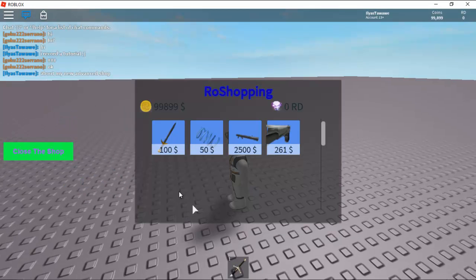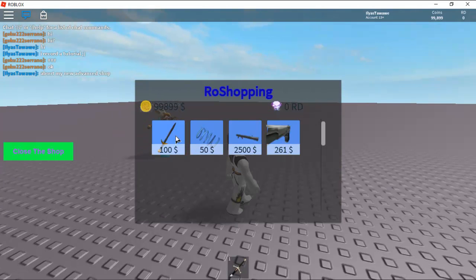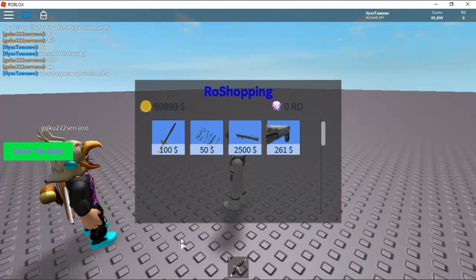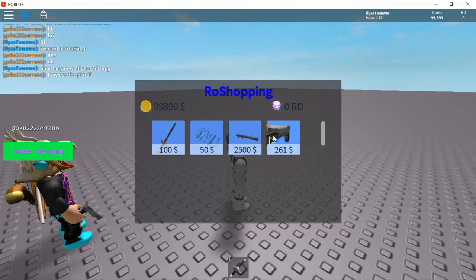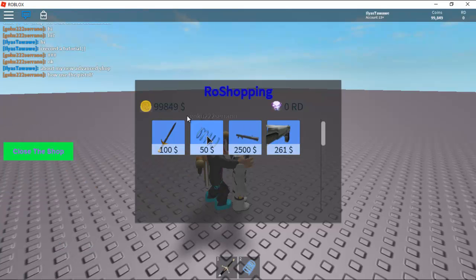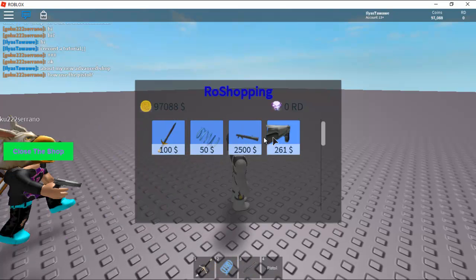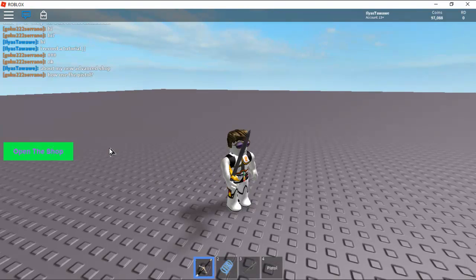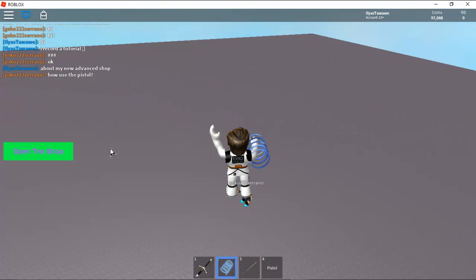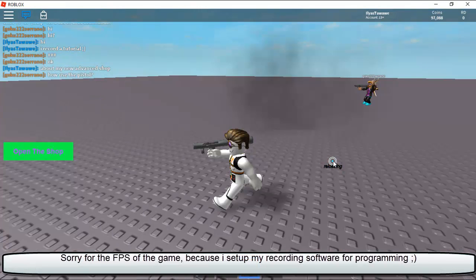As I was saying, you can now get some stuff. We can get two swords, and I can get all of these items because I have enough money. So yeah, let's just do that.